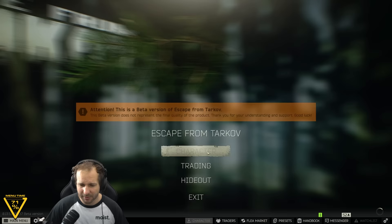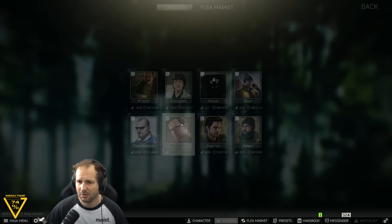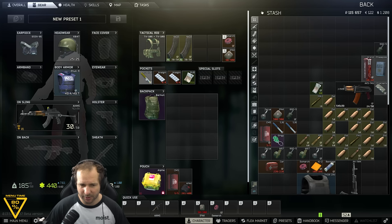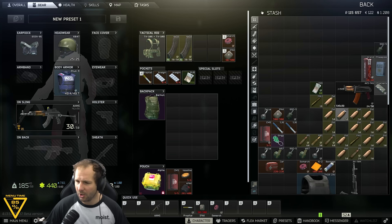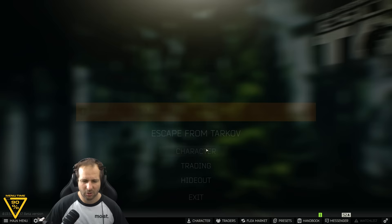Outside of that, it'd be nice to take a backpack in because we want to try and make some money. Some meds, a couple of heavy bleed items, and we'll be popping the Propital straight away once the Analgins are finished. We can take a Vaseline as well. We'll also take some water hydration for after the dehydration is finished, and cash for the car extract. Streets, daytime.